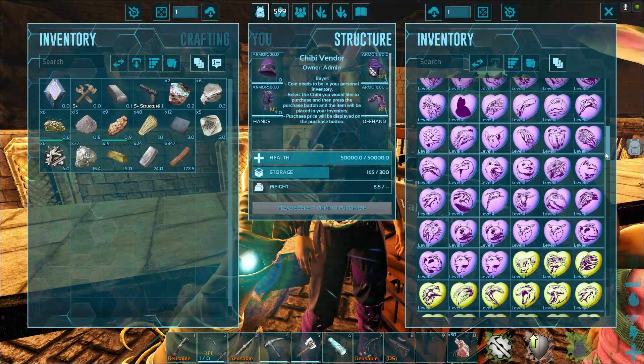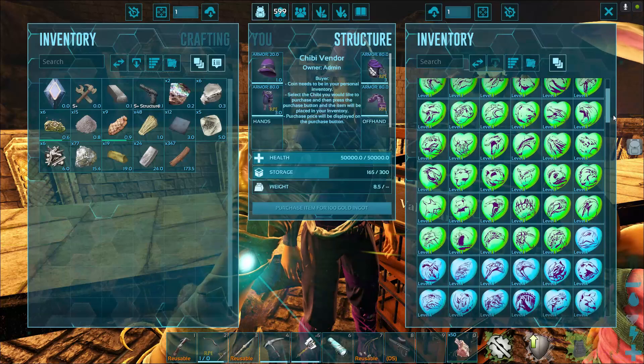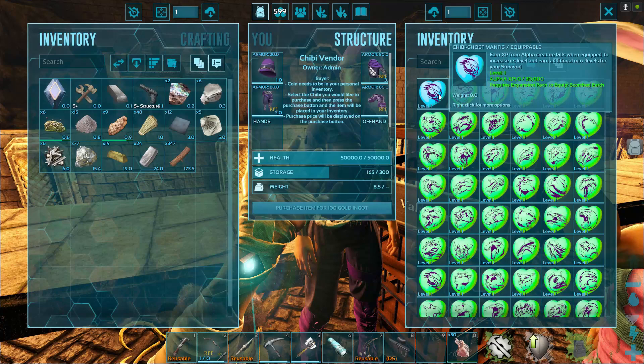If you don't want to take a chance, there are a lot more green than anything else. But if you like to take chances, it's kind of a fun thing. I wonder why this blue one is up here by itself. It's a ghost mantis — it's up here by itself, on the Halloween ones. I wonder why it's not down here in the blue ones.